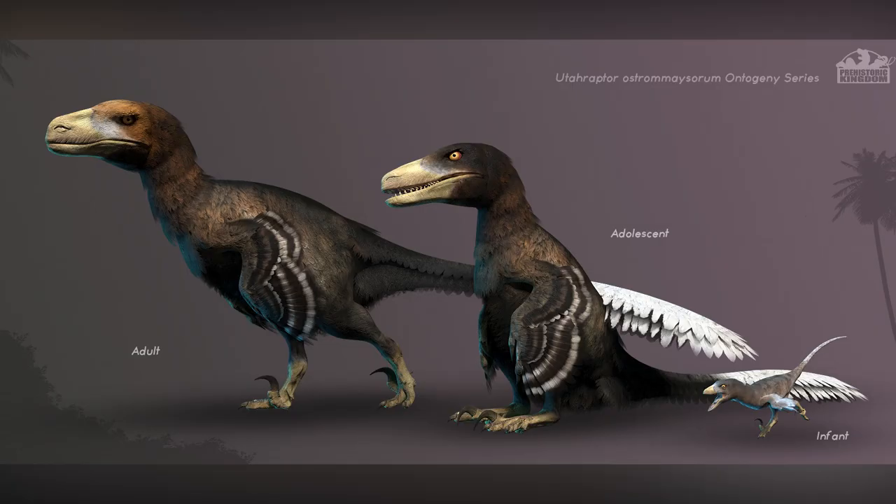Utahraptor — you know it's a raptor because look at that claw. We've got the three different variations. You can see the difference in textures; the adult looks a bit more defined. But looking at that infant, it just looks like it's going to have an absolute ball — the kind of dinosaur you'd just know is up to mischief and probably tries to escape quite a lot. If looking at dinosaur stats is of interest to anyone, let me know.